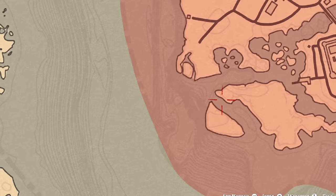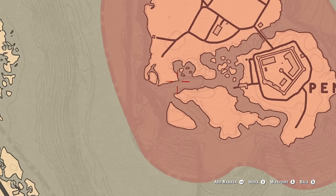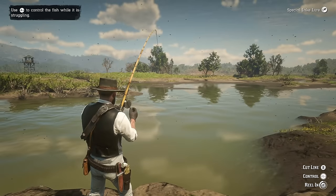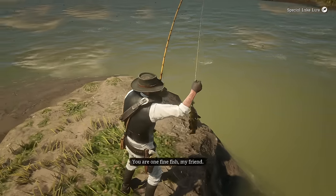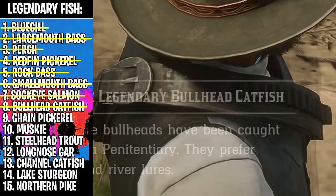This next one is on kind of an interesting spot — it's on the Sisika Penitentiary Island. The fish we're looking for is the Bullhead Catfish. This is a weird spot to fish. It looks like it's stuck swimming in the same spot, and this looks like a really small fish. The Bullhead Catfish — perfect.